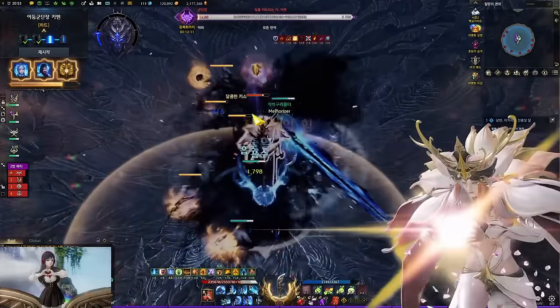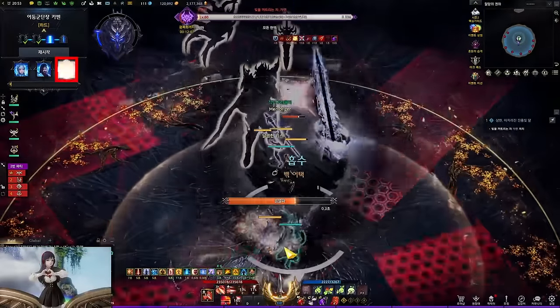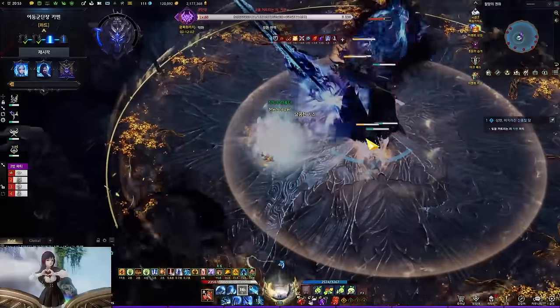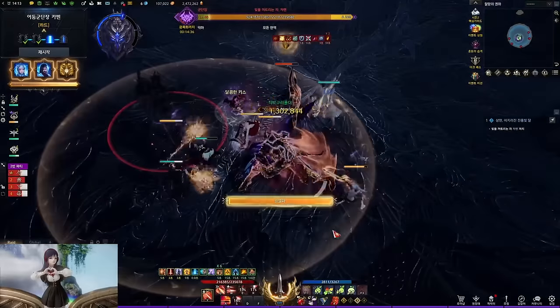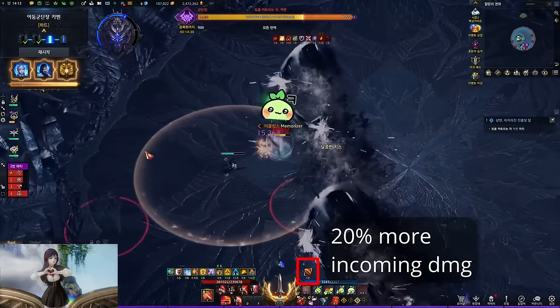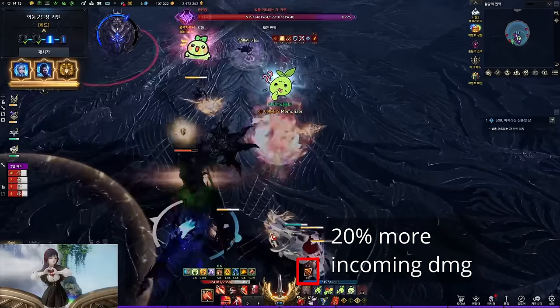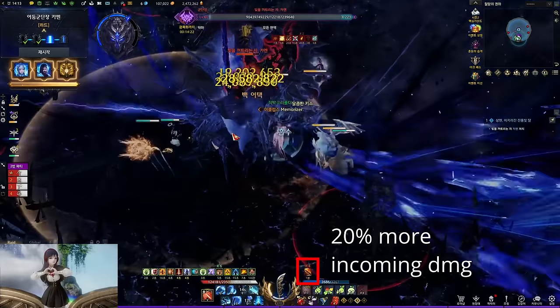Raid system: Sidereal skill. Once you use the Sidereal, you cannot use him ever again for that run — you can only use each of them once. I'll explain when to use each of the Sidereals later. Debuff: Whenever you get hit by certain patterns, you get a stack of debuff called Fatal Scar. This debuff can stack and it lasts for 2 minutes. Each stack increases incoming damage by 20%. I will cover the related patterns later.